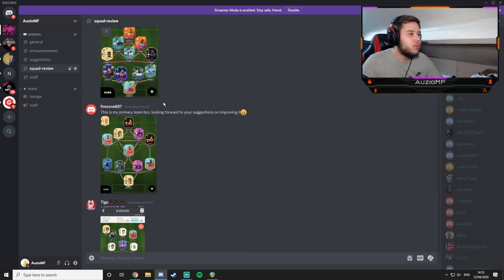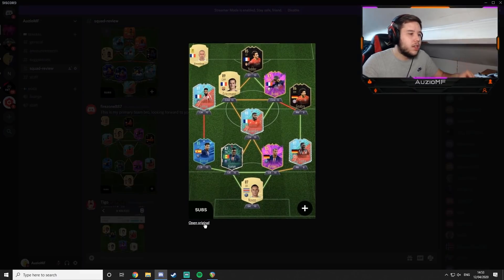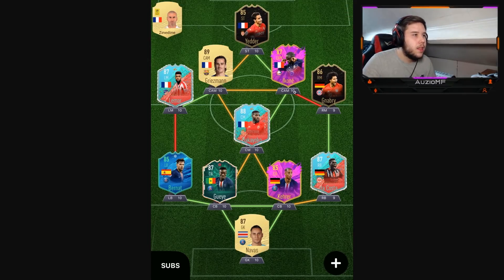We go to Fire Zone. He says: this is my primary team, looking forward to your suggestions. We've got Ben Yedda — that card needs to be upgraded because his stamina is so bad, it's ridiculous. That's my first suggestion. What a defense though — oh my god. Your defense is solid. You've got the Da Costa card — this defense is so, so strong.